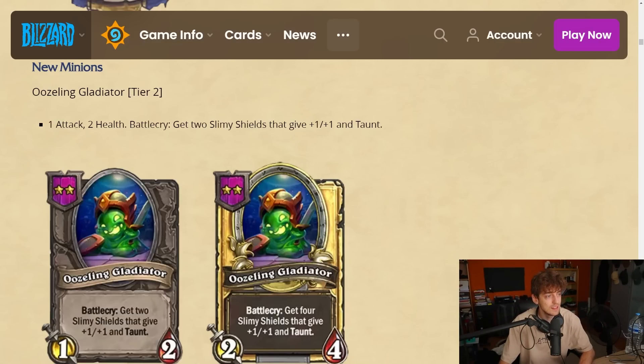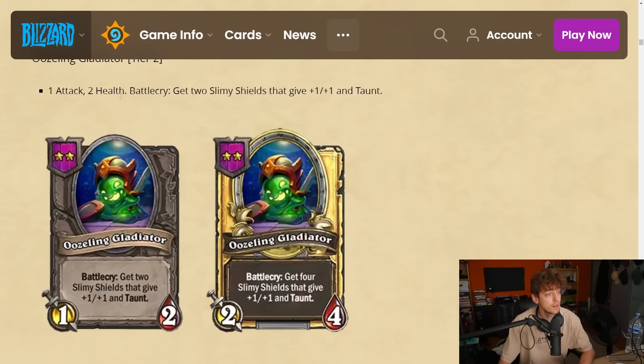Usling Gladiator is a tier 2 minion — 1 attack, 2 health. Battlecry: get two slimy shields that give plus one plus one and taunt. I assume it's gonna be random. Basically it's a free 4 or a 2-drop and it gets two taunts, so it's really good setup if you want to go taunt comp.